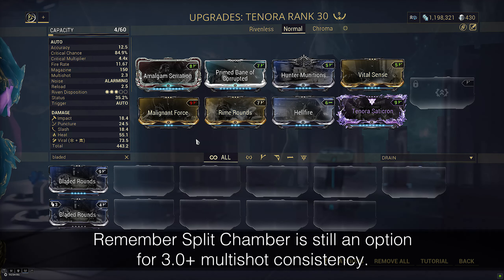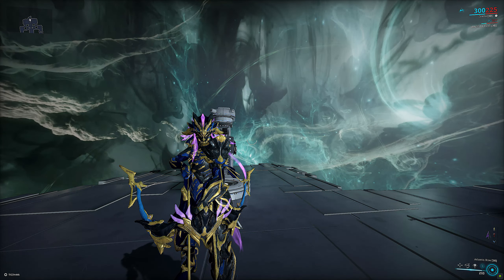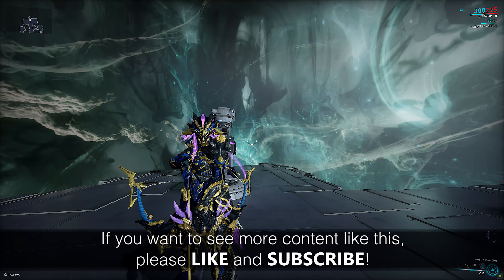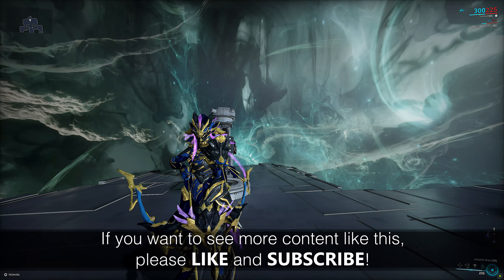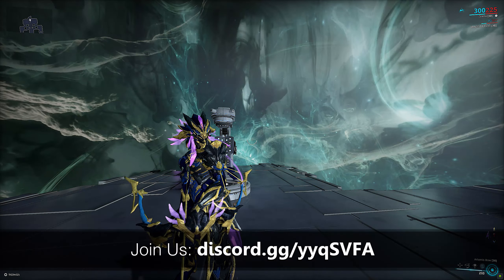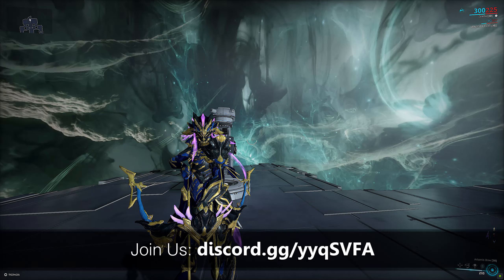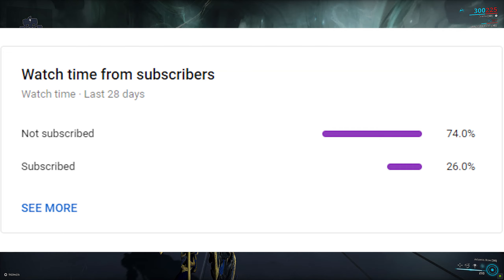If you don't like the mixed viral heat setup, you can run Bladed Rounds instead so the heads don't move. This way you won't be able to stack the massive DoTs of heat on top of slash if they survive the initial onslaught on Steel Path, but you'll take full advantage of the extra damage from Bladed Rounds without heads waving around due to CC from heat procs. The heat build has a higher damage ceiling but only if you manage to nail everything, so Bladed Rounds may suit your playstyle better.